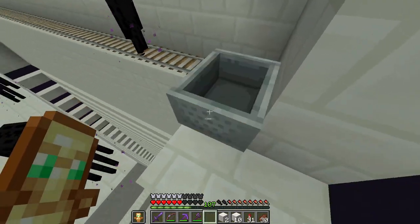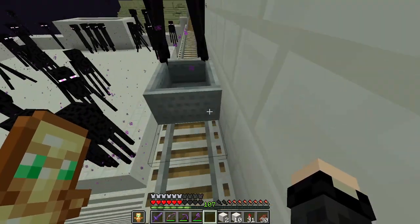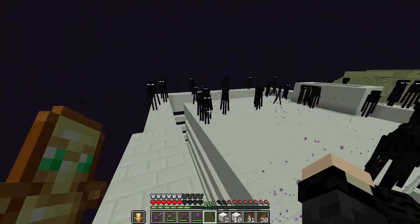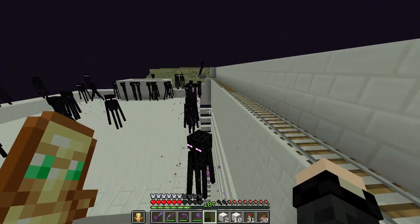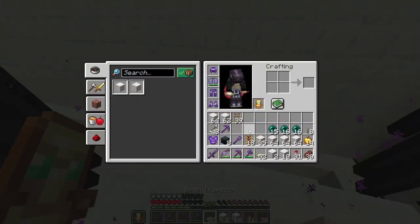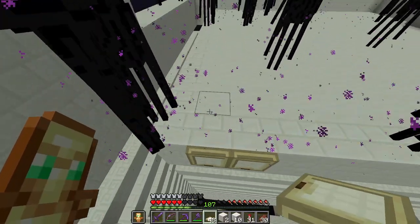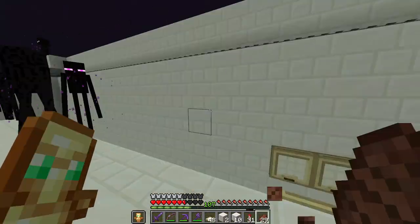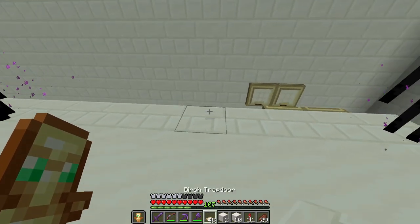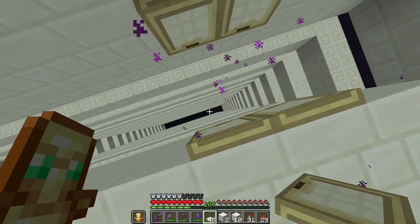My vision is that I'll have an endermite here going in a circle — he'll attract all the endermen, and they will come to the edge where there'll be trapdoors and fall in. It's way less efficient than the normal version, but it works.